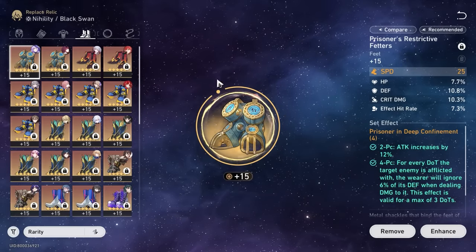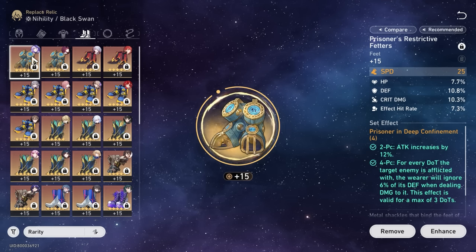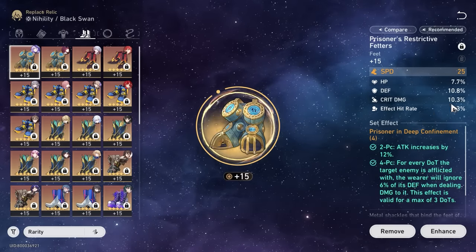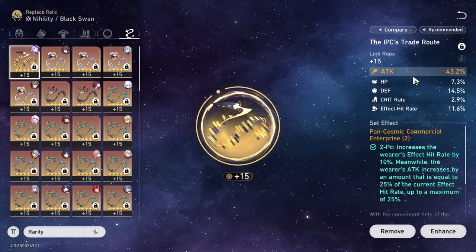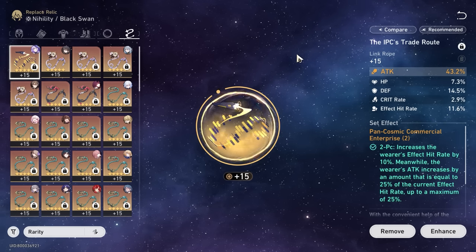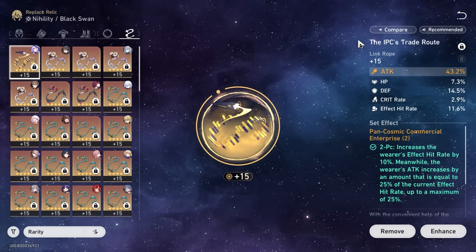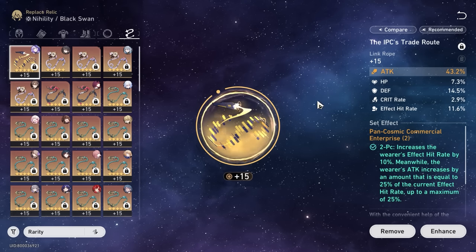I'm running speed boots — speed is a lot better than attack percentage here because more uptime on her ult lets you maintain stacks longer, meaning they pop for more damage. For the Planar Sphere, it's simple: wind damage bonus. For the Link Rope, I chose attack percentage. I tried break effect and energy restoration, but attack percentage hits home best. She doesn't break much compared to characters like Kafka, so break effect isn't ideal. The 43% attack percentage is very hard to beat.